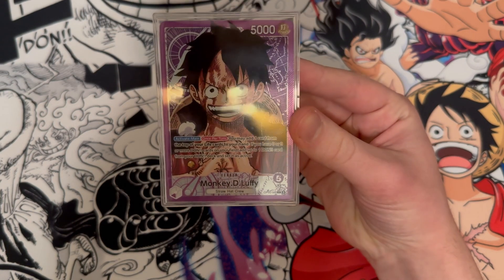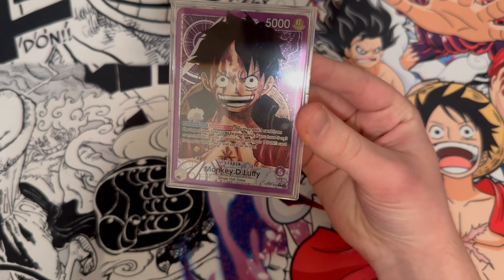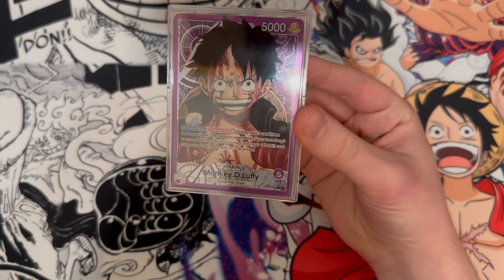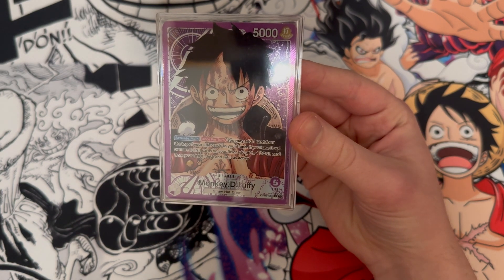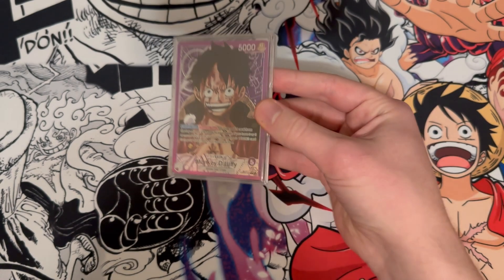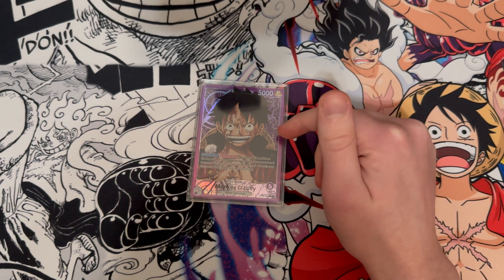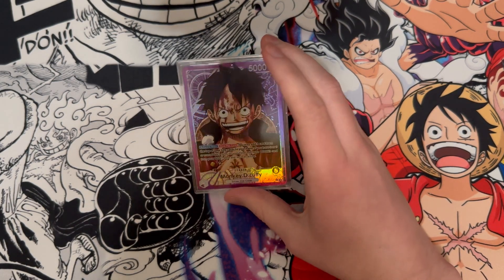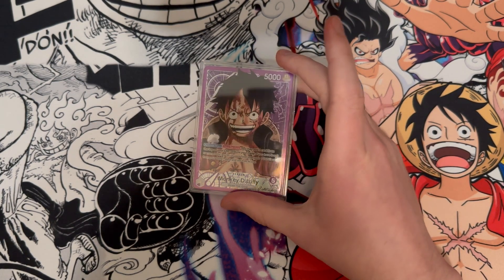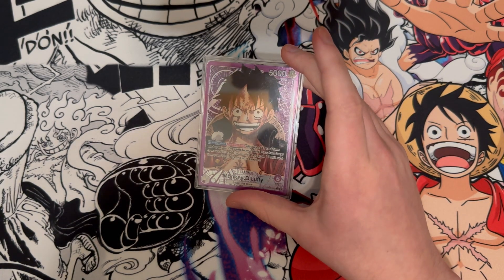Purple Luffy is the deck I've been running for the OPO5 format. If you don't know what Purple Luffy does, it is activated main once per turn — you may add one card from the top of your life cards to your hand. If you have zero, three, or more Dawn cards on the field, add up to one Dawn card from your Dawn deck and set it as active. Basically, you take the top of your life and ramp one. Card draw is very powerful in the One Piece card game if you're new.